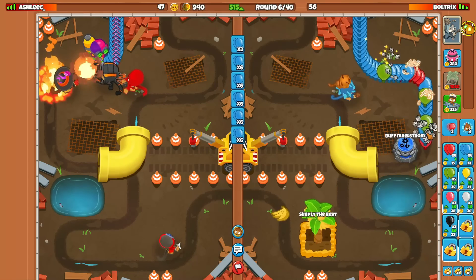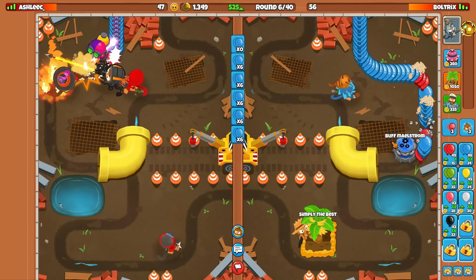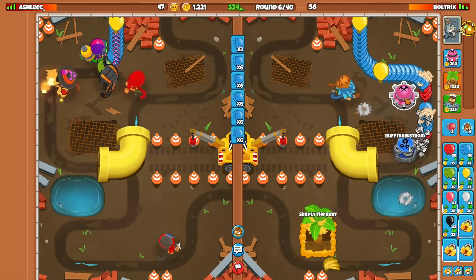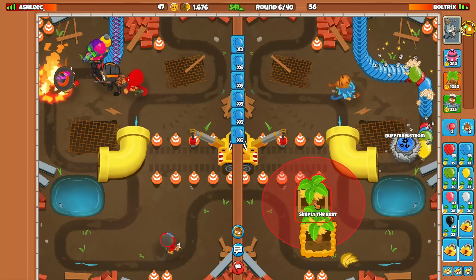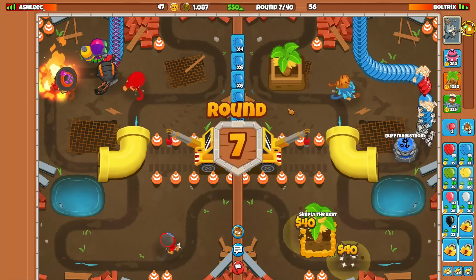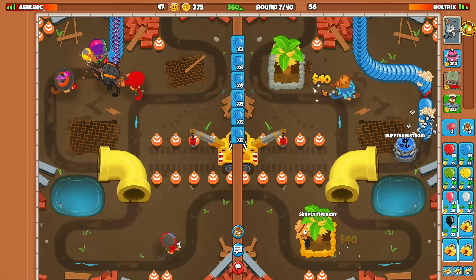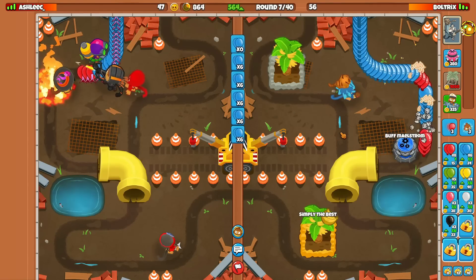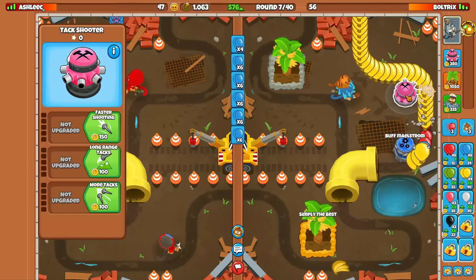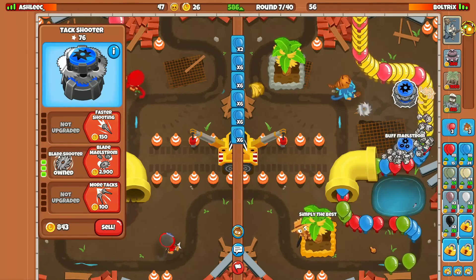I'm thinking we go for a double Tack Shooter for round seven yellows, because most likely he's going to be sending those. The next best attack spot to hit balloons every single round is going to be right here, because the balloons always come out up here. We can place another farm over here — that's a good attack spot being wasted by a Banana Farm, apologies. Let's go for the increased production upgrade. So far he has yet to send us any yellows.